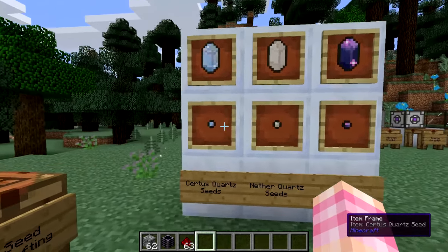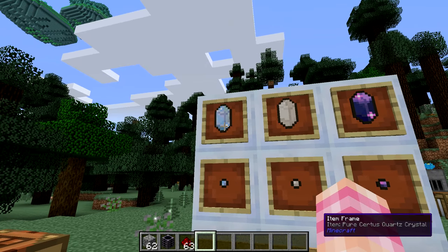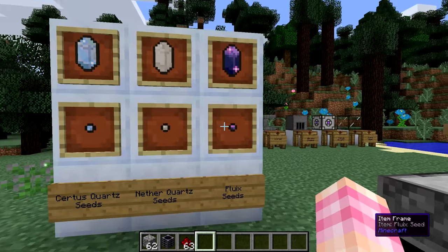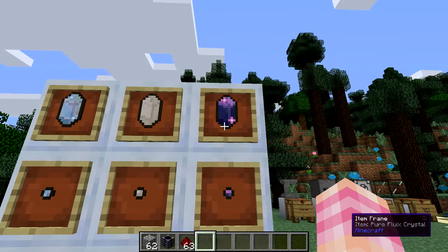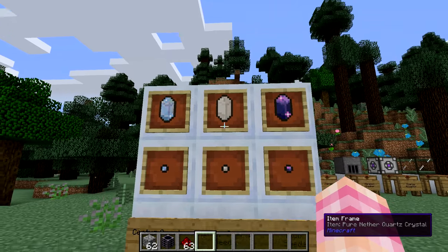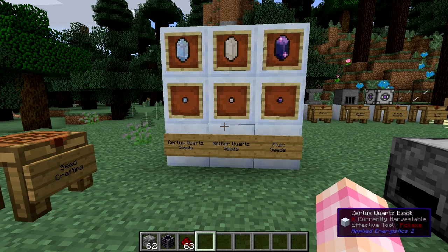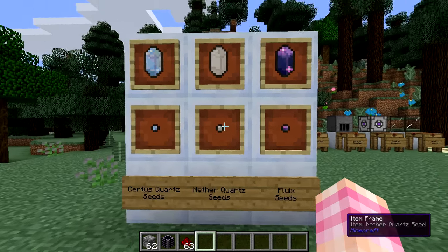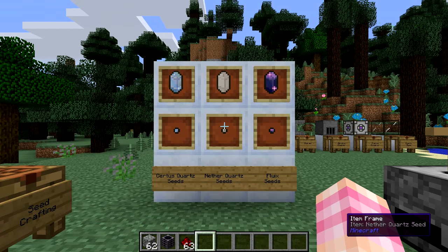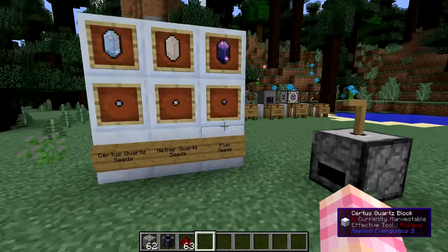Here on this plaque are the three different types of seeds in the game: Certus Quartz seeds, which create pure Certus Quartz crystals; Nether Quartz seeds, which create pure Nether Quartz crystals; and Fluix seeds and pure Fluix crystals. You're going to need Nether Quartz for this part of the mod pack. It doesn't take long in Applied Energistics before you start needing it, so you'll need your portal to the Nether. But once you have some, you can start growing it so you don't have to go back. In this video, we're going to need to get ourselves up to Fluix crystals.